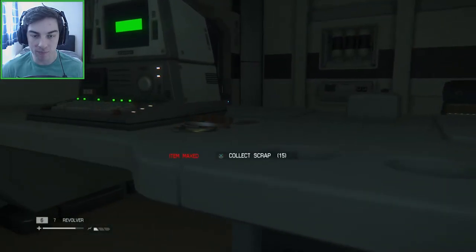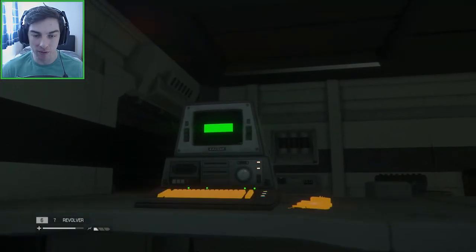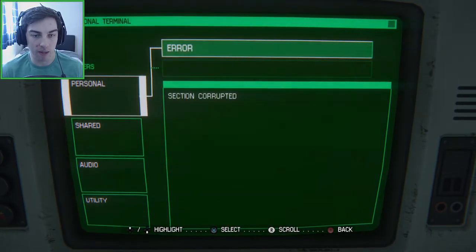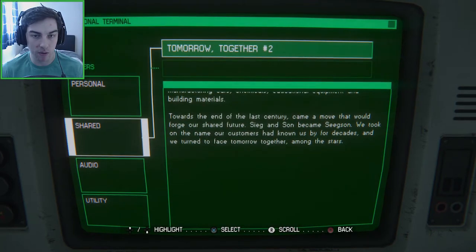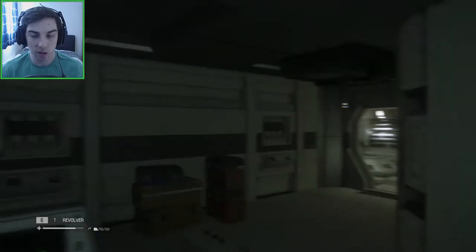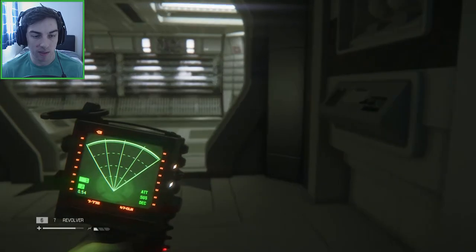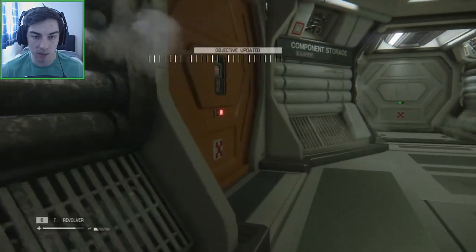Some revolver ammo - that tells me I'm going to have to shoot something soon if it's being given to me. I don't think we're looking for anything specific on the terminal, but you might find something useful, like opening a door or a passcode. If it's blue writing or in utility, that's when you need to look at it. Since it's all junk we can ignore it. We can go upstairs.